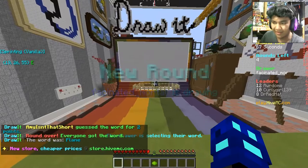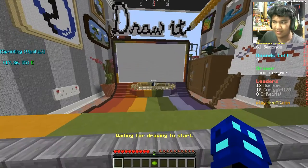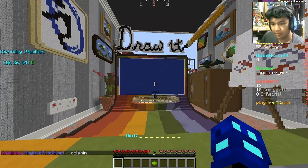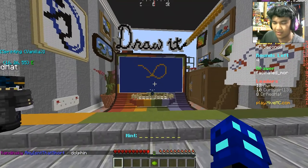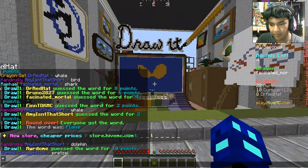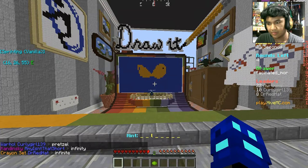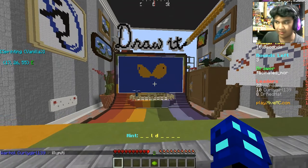New round. Let's go on with the new player there — fascinated mortal. Do your thing. I'm not sure what word this is going to be. So it's blue. Dolphin. What? Okay, that's eight words. What is that? Infinity? What is that? I'm not so sure what that is.